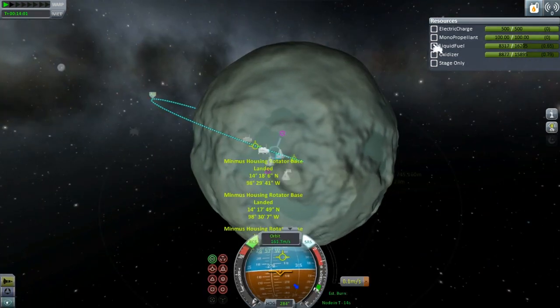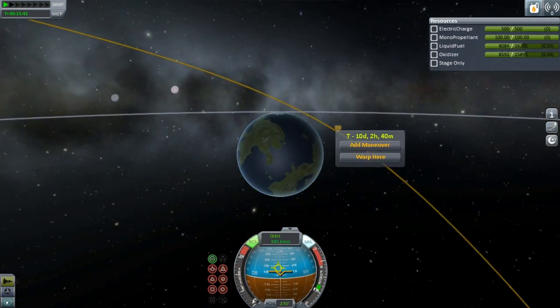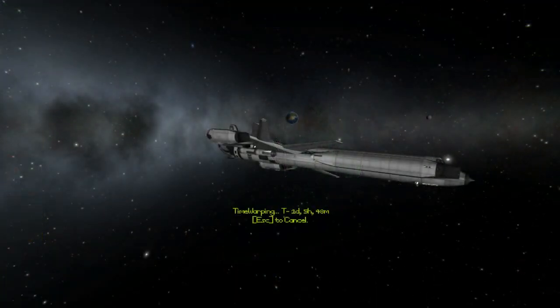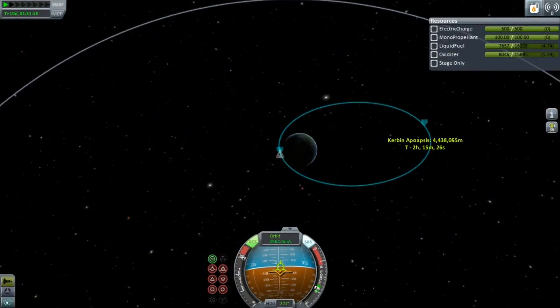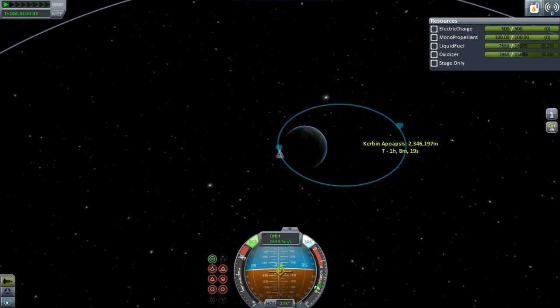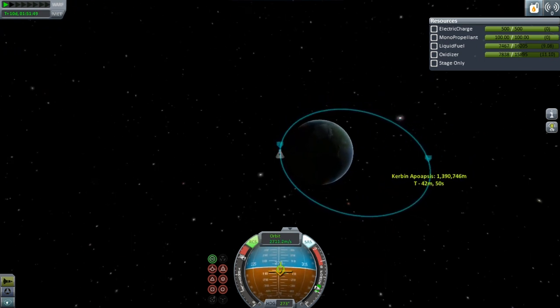After a few inclination changes and a long retrograde burn, we are ready to meet up with Kerbin. We make our way over to the periapsis and start burning retrograde. Obviously we've got to bring our orbit as close as we can to Kerbin so we don't have to bleed off as much velocity in the atmosphere. And with a nice stable equatorial orbit around Kerbin, we are ready to start making our descent.